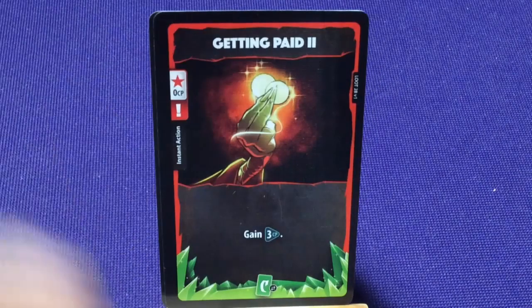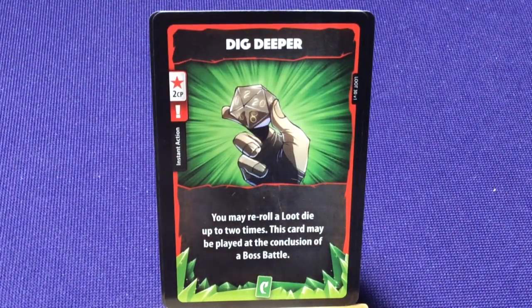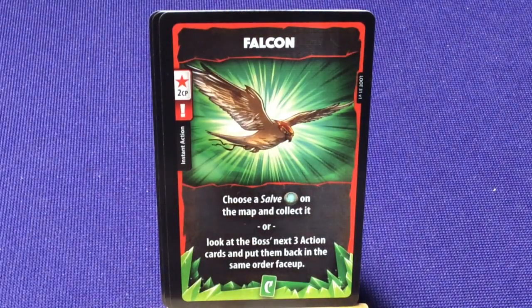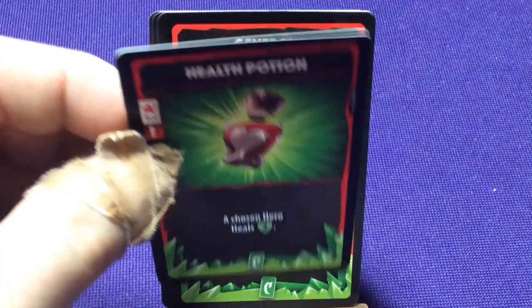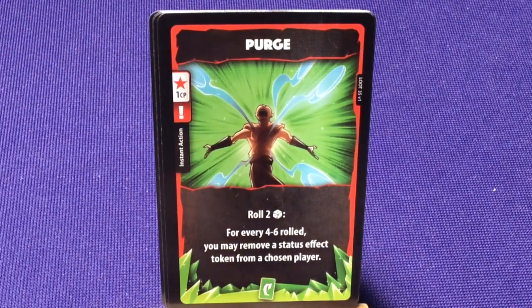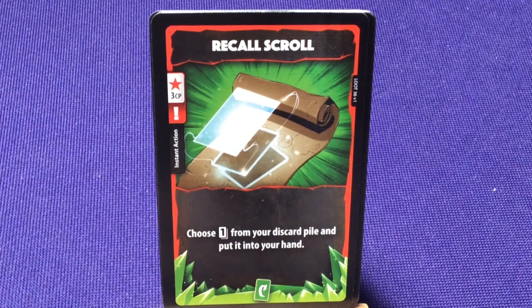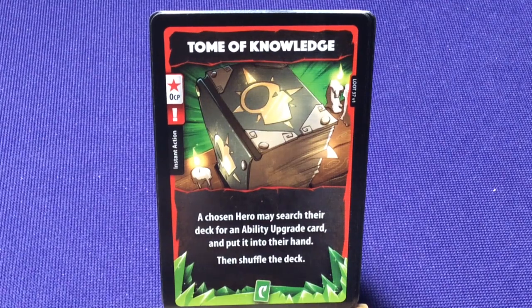'Double Up' — draw 2. 'Getting Paid' — gain 3 CP. 'Triple Up' — draw 3 cards. New instants: 'Dig Deeper' — you may reroll a loot die up to 2 times; may be played at the conclusion of a boss battle. 'Falcon' — choose a cell on the map and collect it, or look at the boss's next 3 action cards and put them back in the same order. 'Generous' — distribute 2 CP among heroes. 'Health Potion' — a chosen hero heals 2. 'The Pack Mule' — you and a chosen teammate may freely give CP to each other. 'Purge' — roll 2 dice; for every 4-6 rolled, remove a status effect from a chosen player. 'Recall Scroll' — choose 1 card from your discard pile and put it into your hand. 'Tome of Knowledge' — a chosen hero may search their deck for an upgrade card, put it in their hand, then shuffle their deck.